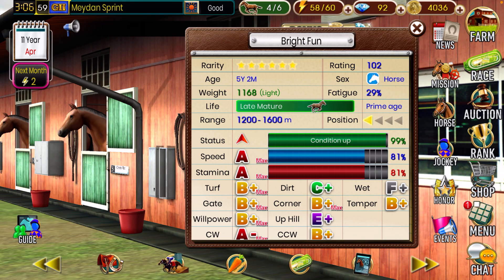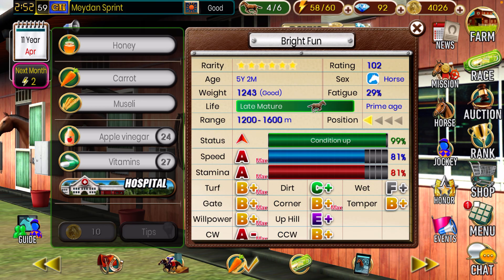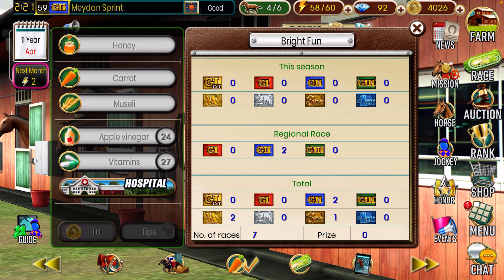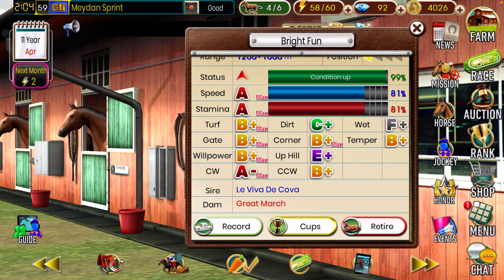Bright Fun is a five-year-old horse rated 102. He's also light on the weight, but his conditioning and fatigue are good. I'll give him a vitamin and rest him to hopefully get him in a race next week. He has a late growth type, which is nice, and he's actually one of my strongest horses statistically. All of his important stats on the left side are A's and B-pluses, which is ideally what you want. He has 81 speed, 81 stamina — that's pretty balanced. I don't usually get horses like that. He has two grade twos out of seven races, but he's been on a slump the last four — five fifth-place finishes in a row.